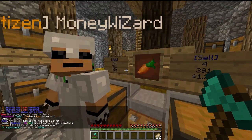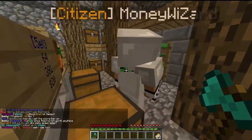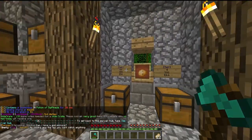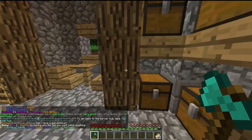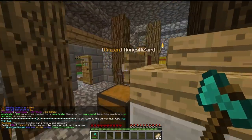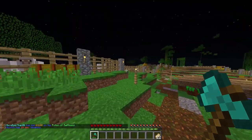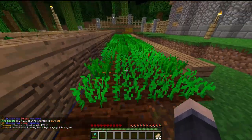So 64 carrots will give us 20 bucks. But how fast can we get 64 carrots? And we can sell potatoes for $26. Wait, which one was more? Alright, we're gonna go ahead and look for some carrots.